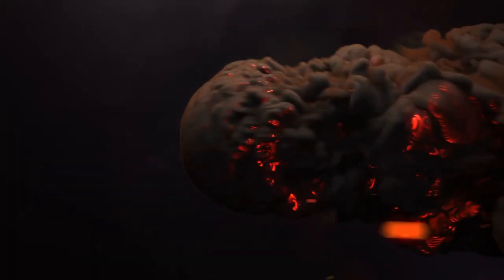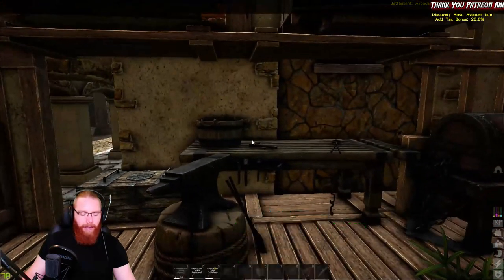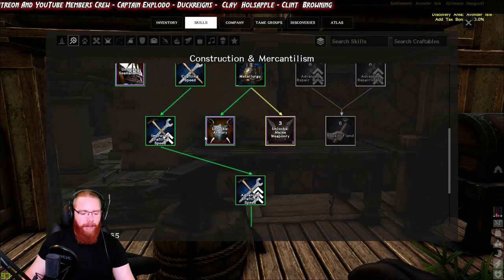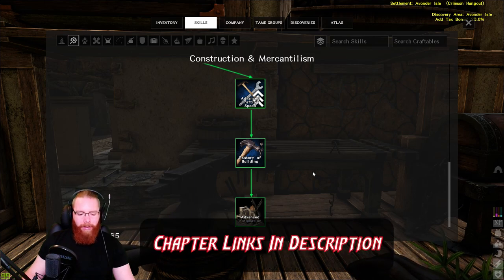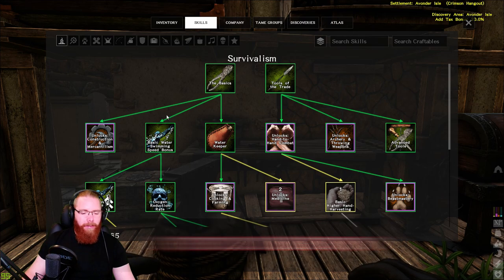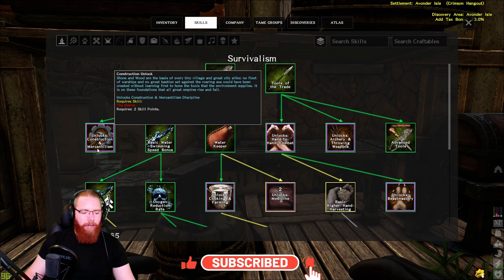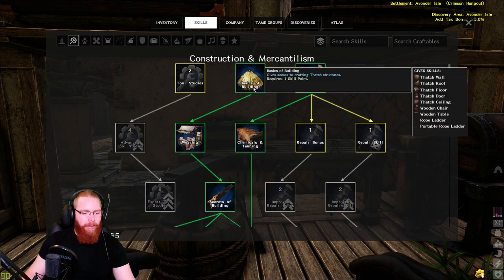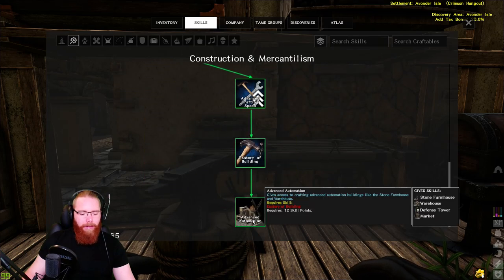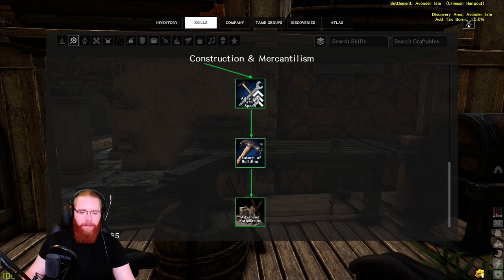The three things you need are the farmhouse, the warehouse, and the market, which means you need certain skills. You need to unlock Construction in the Survivalism tree - that's the only skill tree open when you start. Get the basics, unlock Construction and Merchandising over there, then on the second tab go all the way down to Advanced Automation to unlock the farmhouses, the warehouse, and the market. You also get the defense tower there for the sea forts.